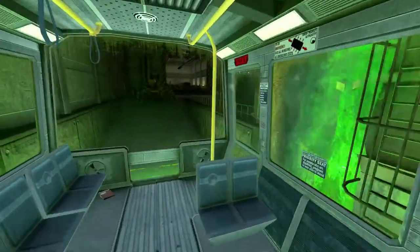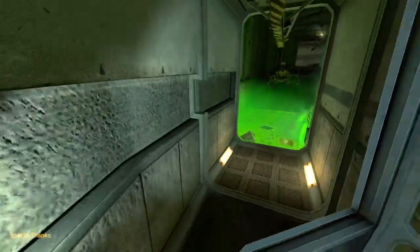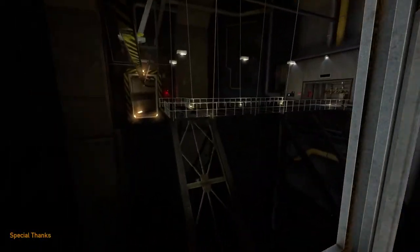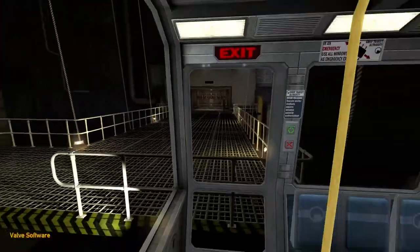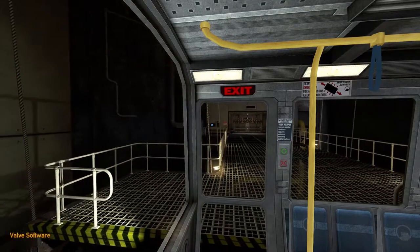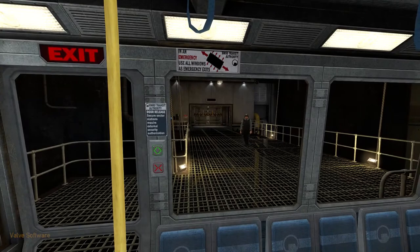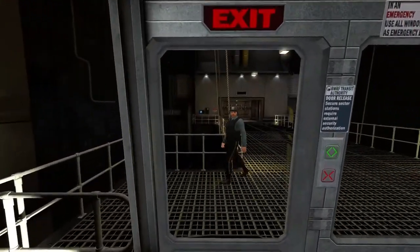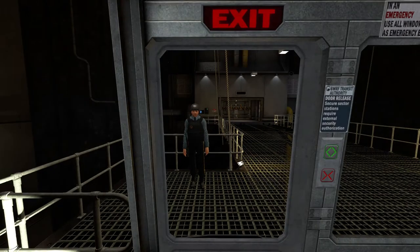Black Mesa has always been high on the old safety protocols! I just love that there's a couple of scientists just standing around looking at stuff globally as if there's nothing wrong. And here we are — I believe this is my stop. Please stand back from the automated door and wait for the security officer to verify your identity. Before exiting the train, be sure to check your area for personal belongings. Thank you, and have a very safe and productive day. He doesn't look much like the Barney I remember from Half-Life 2.